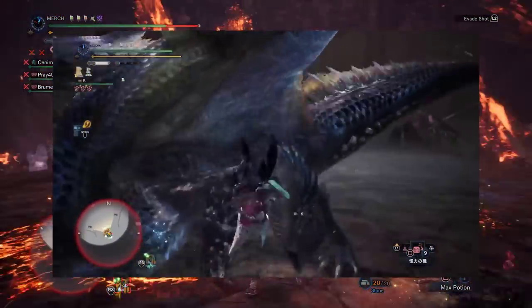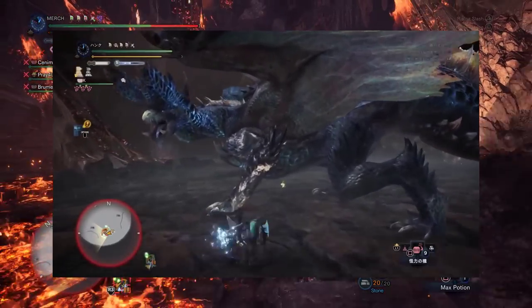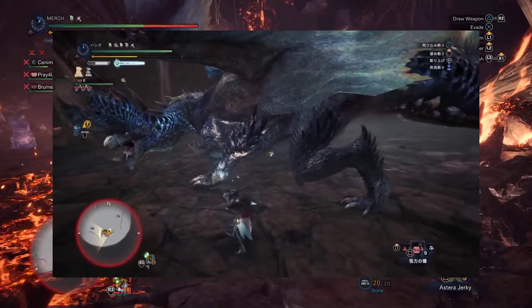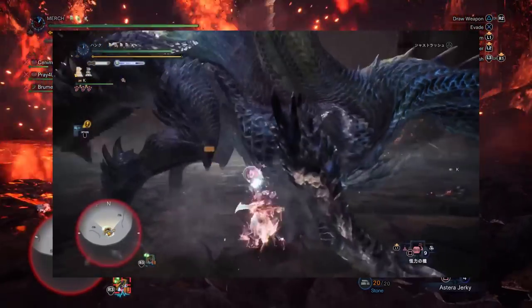Next up, we have Sword and Shield. Now this one might be surprising for a lot of people, but by far the best set to fight Alatreon with Sword and Shield is a Frostcraft set. He has an even faster time but that was with Heroic, so we're not going to look at that. But the inspiration behind this build is a player with perfect execution who has opened my third eye about Sword and Shield.